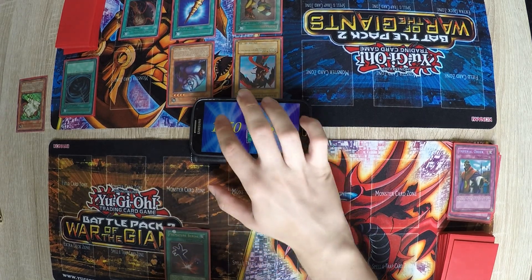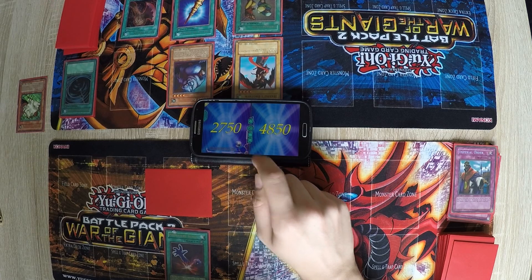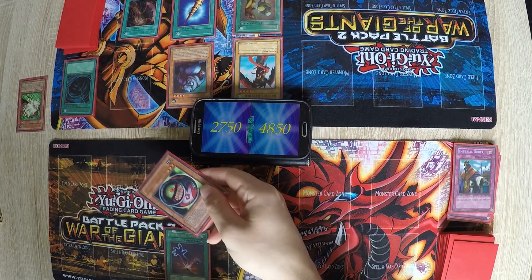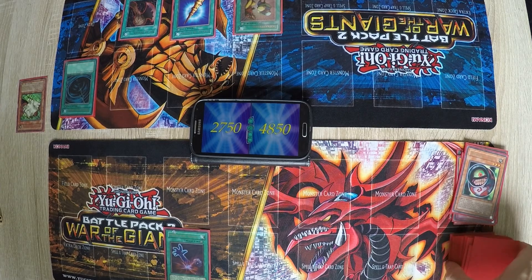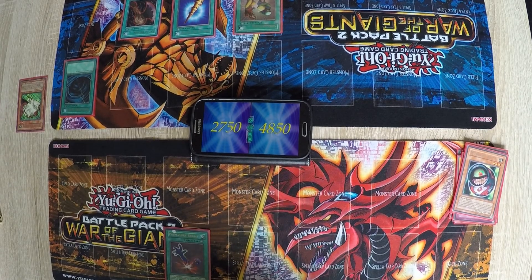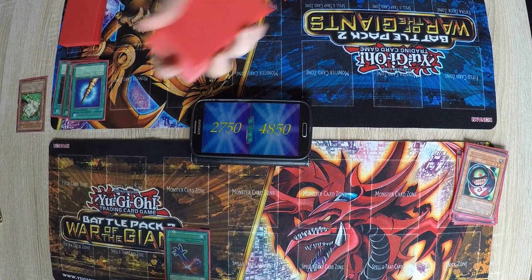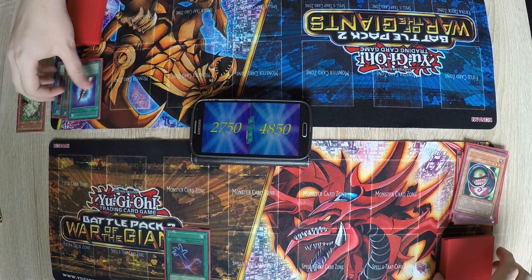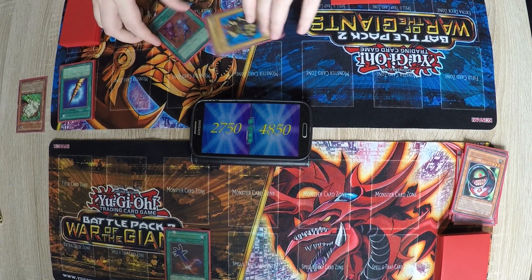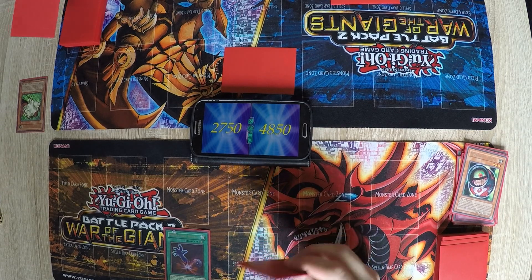I get 1000. I'll set a monster and end my turn. Draw. Battle phase. The Giant Rat attacks the set card — it's the Morphing Jar. I started with one? Yep, true. I'll get the Gear Freed. My Horn of Unicorn goes back to the deck.